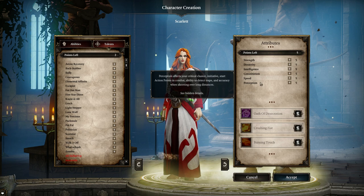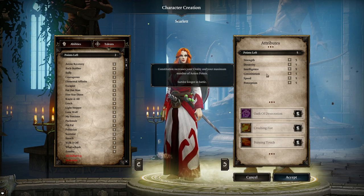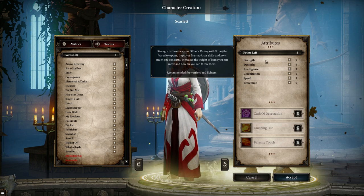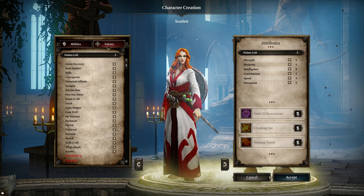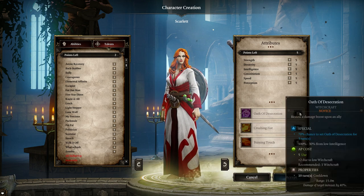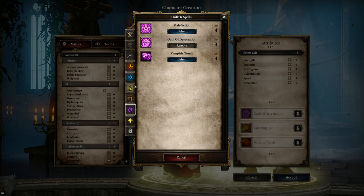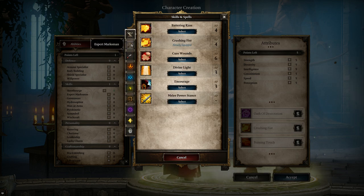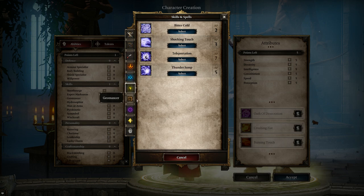The main thing to get across here is that the numbers are significantly lower in this game than in DOS2. In Original Sin 2, towards the end of the game it's not uncommon to have 30 or even 40 points in a stat; in this game, 15 is a very high number. Then of course you can pick what starting skills you have, based on your actual skill choices — if I put a point in Aerothurge, I'll be able to pick from the starting Aerothurge skills. It's actually very similar in that regard; you get a list of starter abilities for each skill school to pick from.